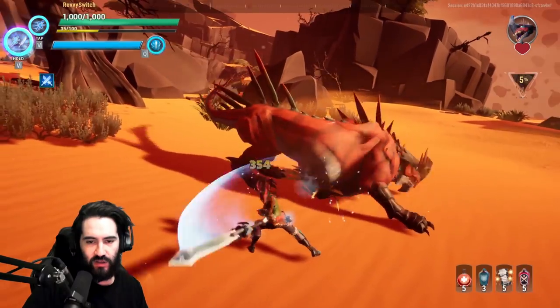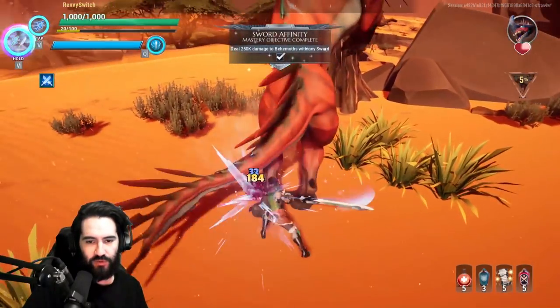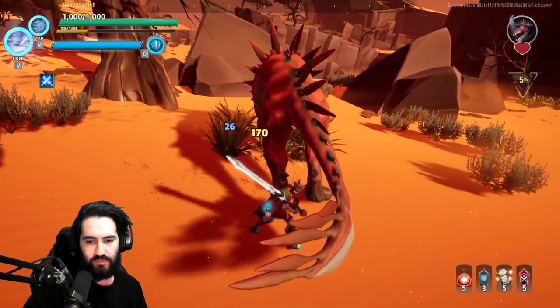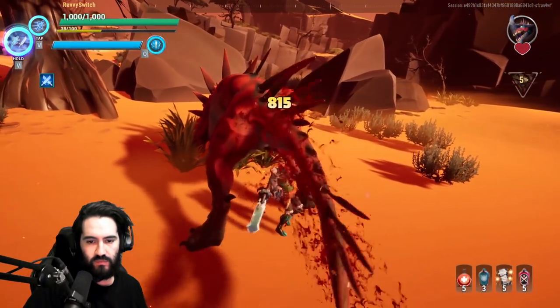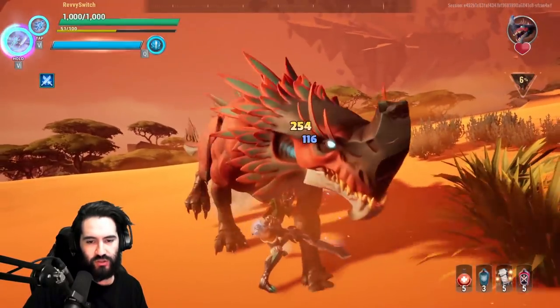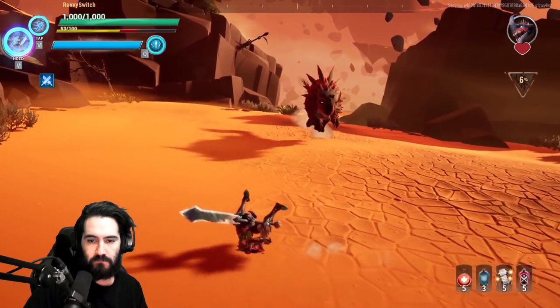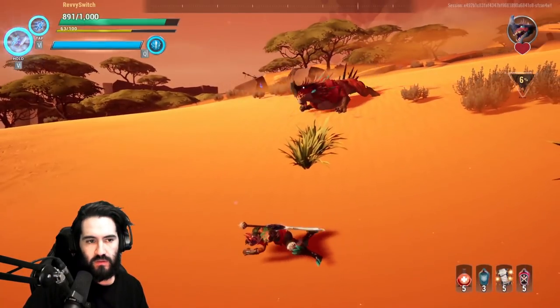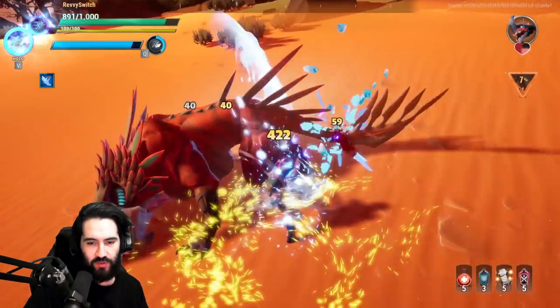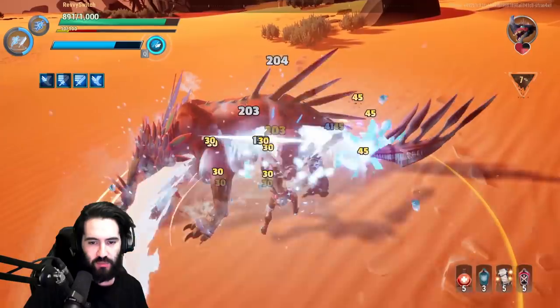When Ember Mane is staying still, keep the damage going — when it runs away, just wait. I'm getting really fortunate; usually it doesn't hang around this long. I don't mind trades because Ember Mane stays on the ground for a very long time and I have a lot of speed as a sword player.